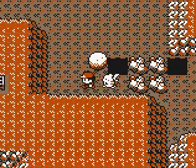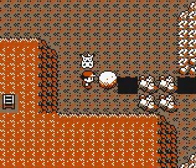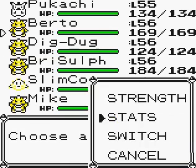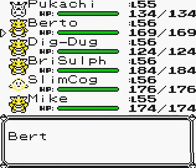Pretty much the whole point of this cave is to go and push these boulders around to block the channel, or the sea current, sorry. Because yeah, there's a sea current inside a cave. Who'd have thunk it?